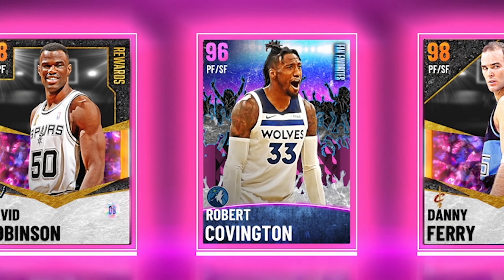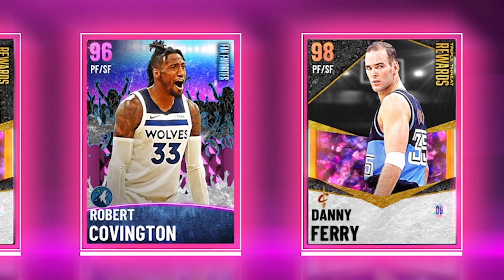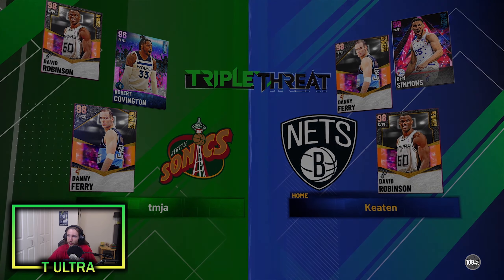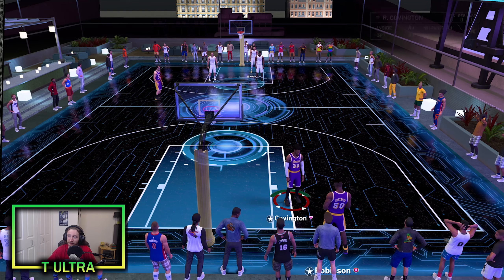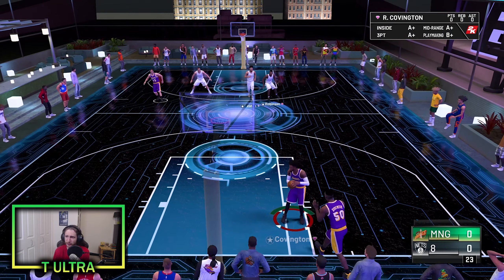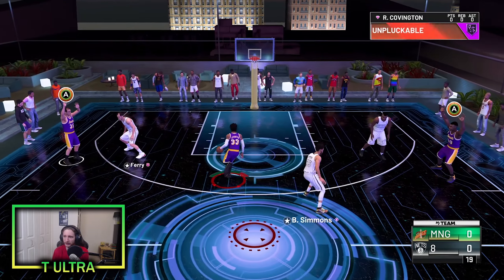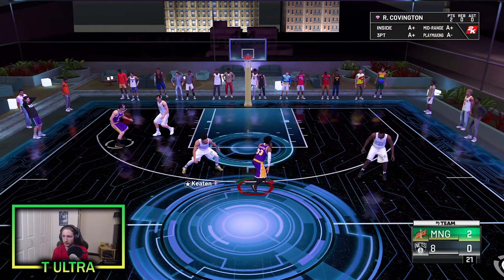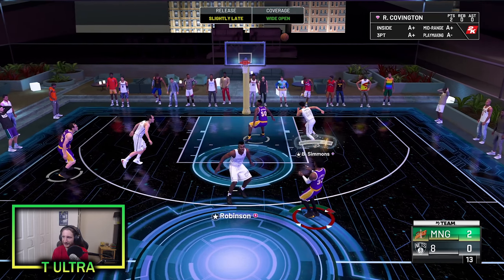With that being said, guys, that was a very short game so we're going to get into one more triple threat online game with Robert Covington. Here is our matchup and we have two of the same players, except he has Ben Simmons where I have Robert Covington, so pretty even matchup here. A little dribble move — behind the back right by Ben Simmons for the dunk. Hit him with that curry slide — that's up and he gets the white to fall. Let's go baby.